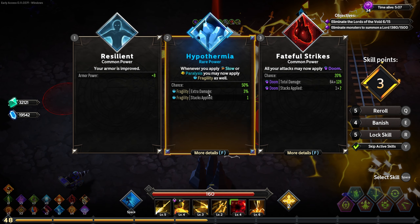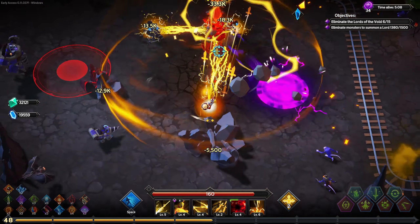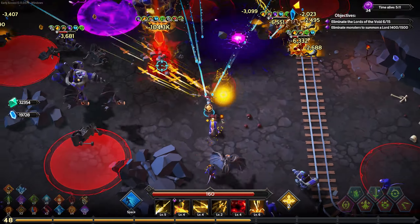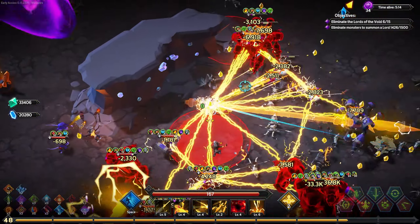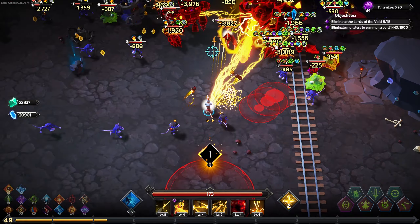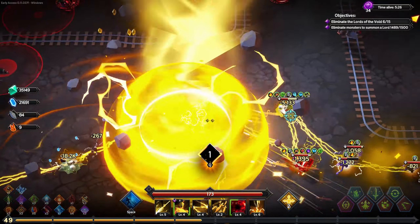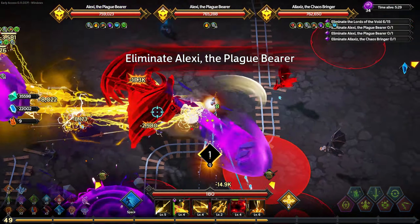Alright — damage hypothermia, whenever we apply Slow or Paralysis. What is Paralysis? I didn't know that existed — I don't think Paralysis was there before. Oh, double Hypothermia — since when can you level up Hypothermia? I guess that's new. That's pretty good. It used to be those type of skills were just a one-off — like you gain the ability to apply burn or something like that. Now they can stack, so that's really strong I would think.